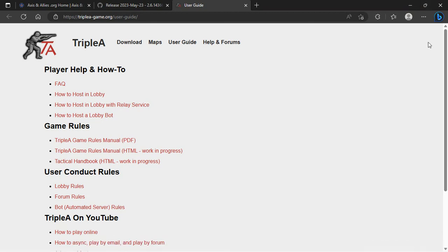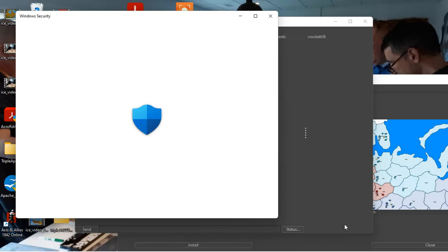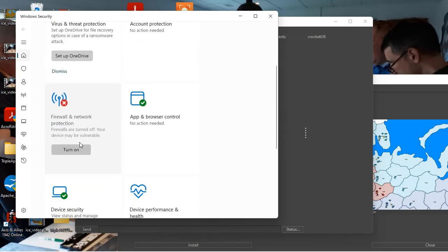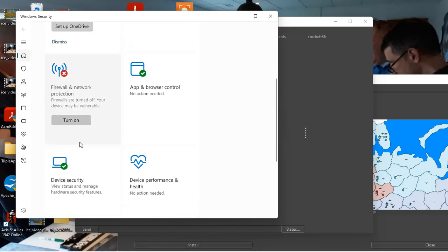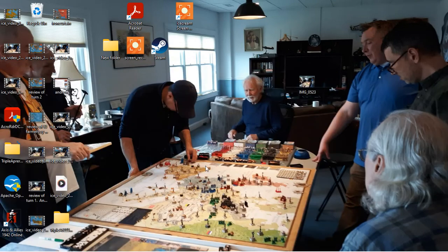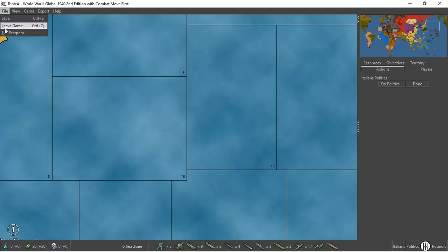All right, I'm going to go here real quick and see if I can make this happen. Action needed. I'm going to navigate through this and leave this game.